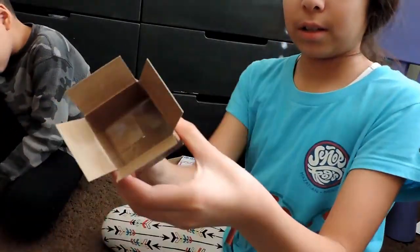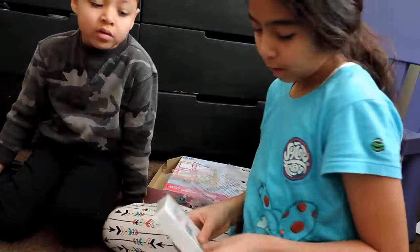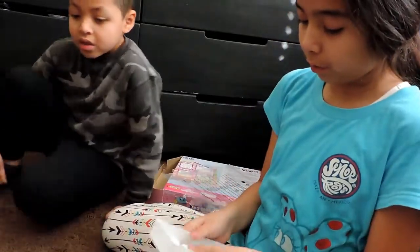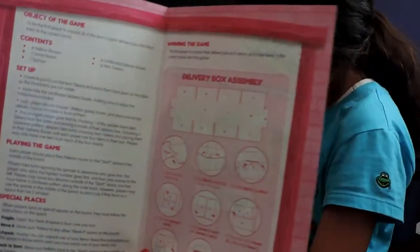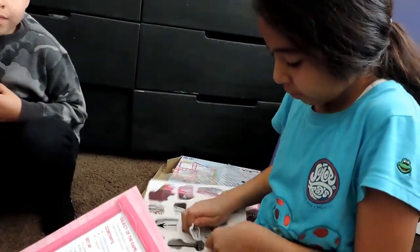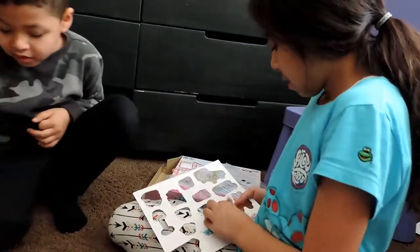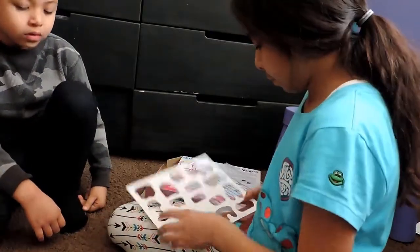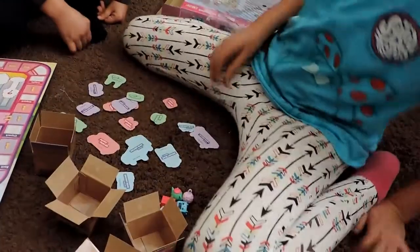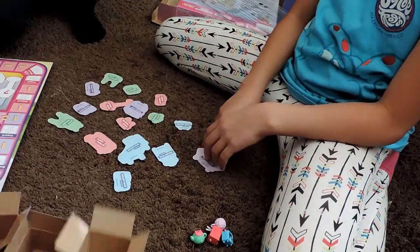Mystery box! The object of the game is to be the first player to unpack all of the items in your delivery box and return them to the correct rooms in the house. Carefully punch out the item tokens and place them face down on the table so the characters are not visible. Assemble the cardboard delivery boxes following the included instructions — we did that, we made the boxes.